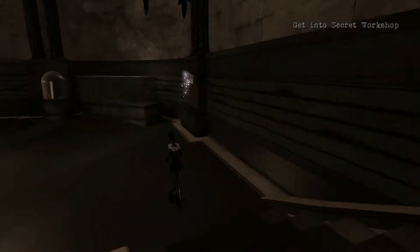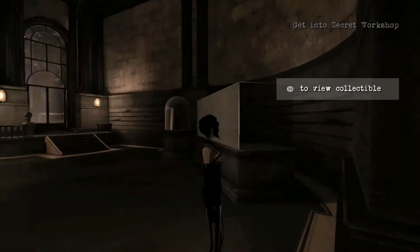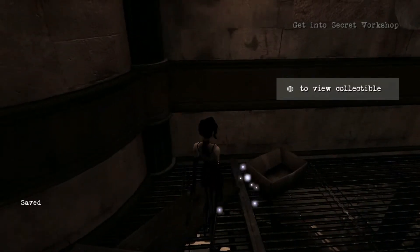Still in the workshop, on the right-hand side of the wall as you head into this room you'll find another collectible. As you get to the top of the workshop you'll find there's a collectible on the left-hand side as you get to the sort of cog room.